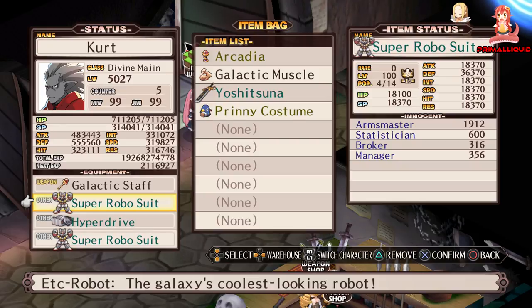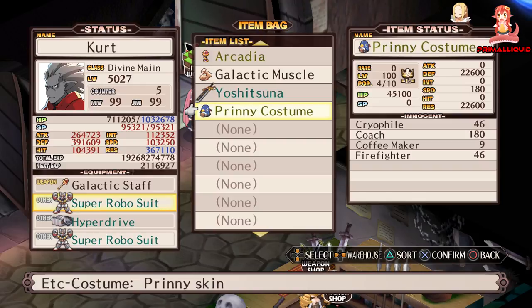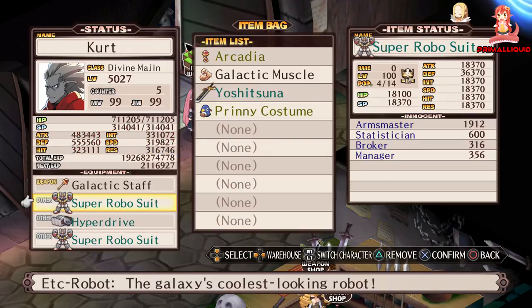It's down to preference if you care about population, however just for the simple fact that the Prinny Costume is missing all those different stats like attack, int, hit, and speed, it pretty much falls completely short. So I do highly recommend getting the Super Robo Suit and leveling it.